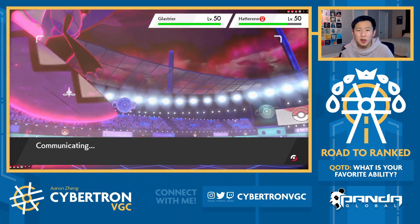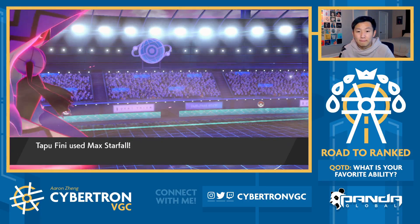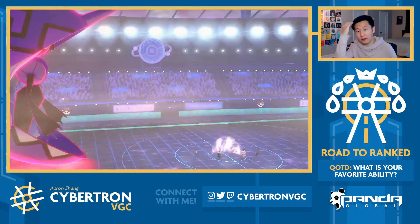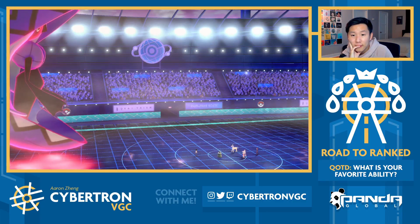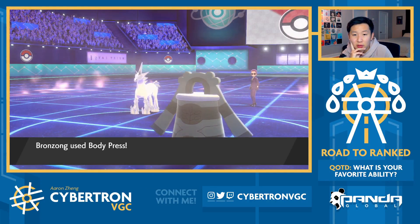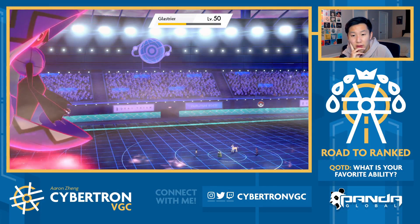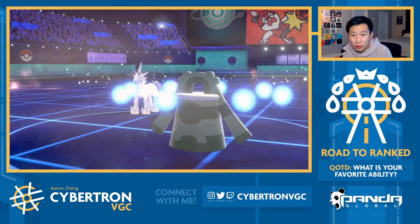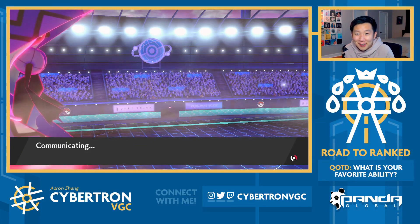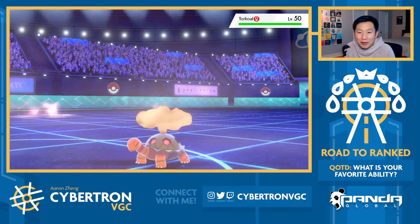I'm gonna double up on Hatterene here. I just don't know if plus one Starfall KOs Hatterene right now, and if Trick Room goes up, I think we definitely lose. We get Starfall off - oh, that wasn't enough to KO Hatterene. I should have just gone for Iron Defense, but I just don't think I could have afforded Trick Room to actually go up here. It's probably gonna be Weakness Policy Glastrier. That's actually a two-way KO. But they're not Weakness Policy - nice. Fini should still be able to clutch this one off for us.